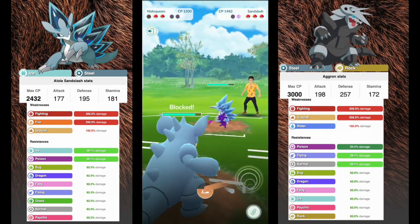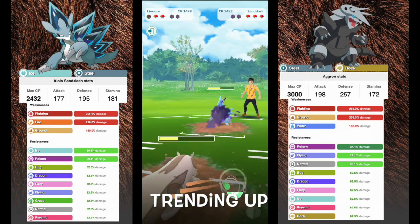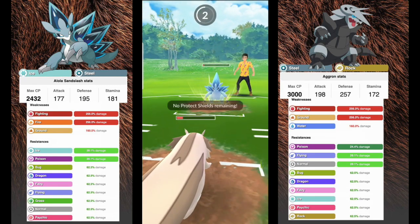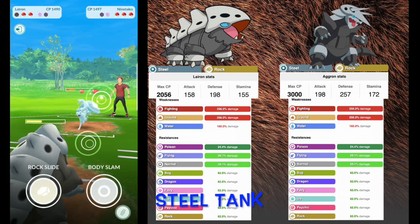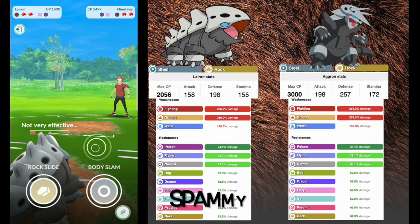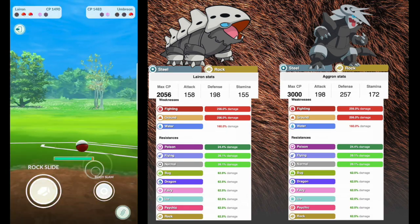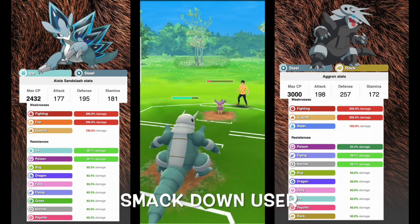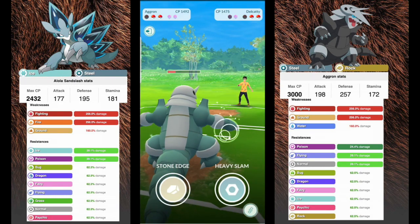Next we have steel type Pokémon here to counter those fairies. First is Alolan Sandslash, an ice and steel type — you're going to want Ice Punch, Gyro Ball or Bulldoze as charge moves, and Powder Snow as the fast move. Then Lairon, a steel and rock type that is pretty tanky — run Metal Claw, Rock Slide, and Body Slam. That Body Slam spam gets off moves very quickly and can destroy Alolan Ninetales and other Charmers. Also Aggron with Smack Down, Heavy Slam, and Stone Edge.